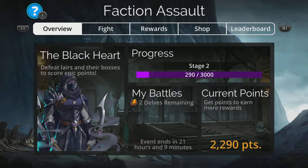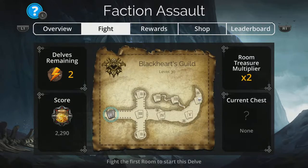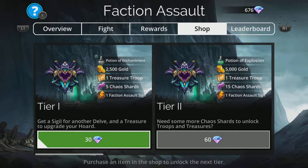I'm going to show a couple of different teams and a few different ways to go about this, because it does vary upon little things like whether you decide to pick up the Tier 1 from the shop. This is totally recommended in my opinion — you get the Potion of Enchantment, which means all your troops start enchanted at the start of every single battle for the entirety of all the delves in this event. It makes things quite a bit faster and is well worth the 30 gems, because you also pick up extra faction assault sigils, extra chaos shards, and more besides.